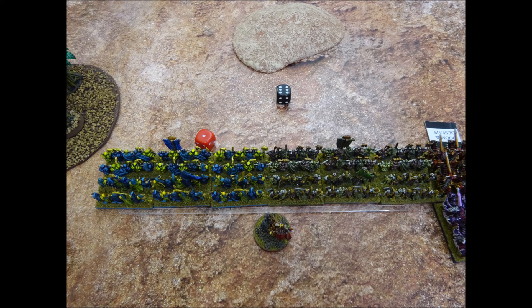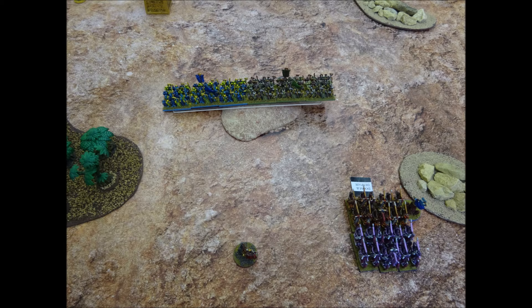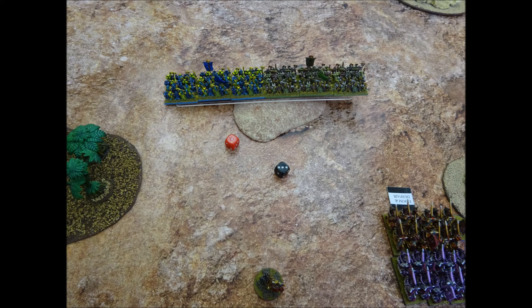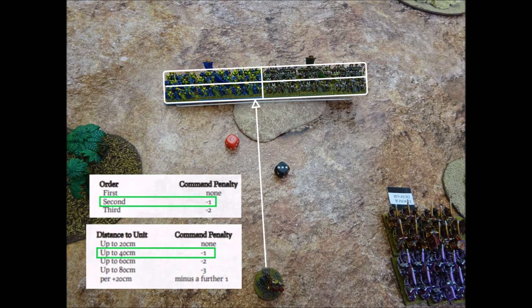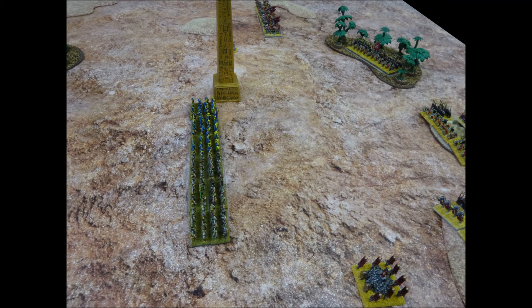Chaos begin their first turn with Lord Bale making the first order — risky, as if the General fails an order the command phase ends. He issues a brigade order to all the infantry units; as this is his first order of the game, his command rises from 9 to 10. He rolls a 7 and succeeds. The infantry units make a full pace move straight forwards 20cm. Lord Bale then issues a second order to the same brigade, getting minus 1 for the second order and another minus 1 for the distance over 20cm, reducing his command from 9 to 7. He rolls a 4 and succeeds, and the infantry brigade makes another full pace move of 20cm, ending up adjacent to the obelisk.